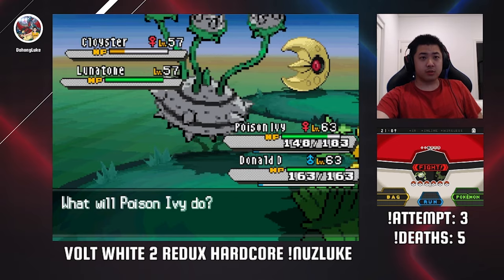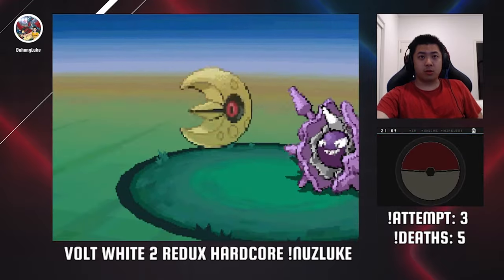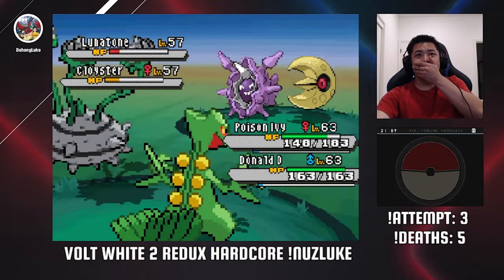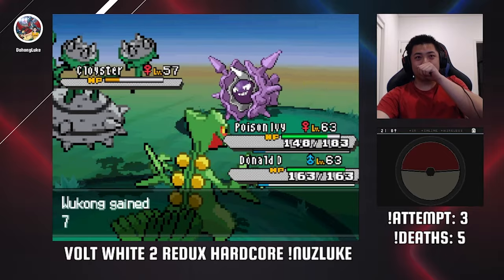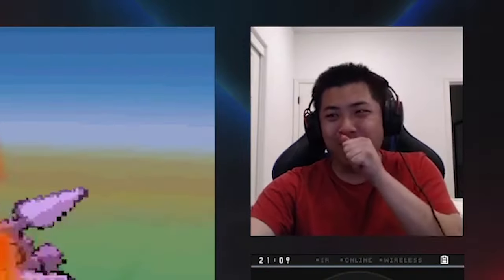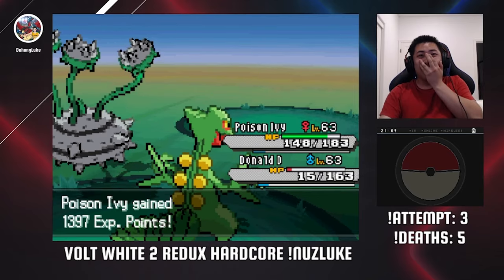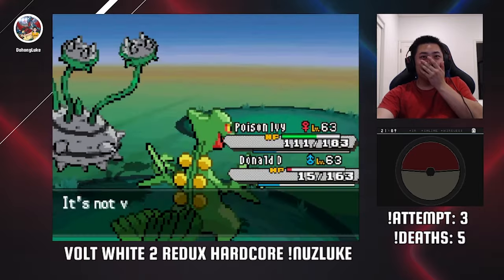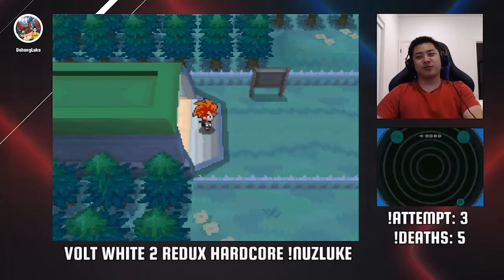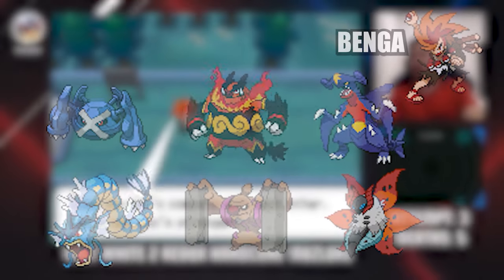After that, I run into an optional trainer on accident and get hard outplayed by some cheerleaders — it was a very close call but I managed to survive. Then there is a battle against Alder's grandson Benga, who in my opinion is one of the hardest custom boss fights in this game, with a team that packs a punch. I could have easily wiped here, but I was able to steer out of it. I led with Infernape against a Metagross which baits in the Garchomp. The Garchomp was guaranteed to use Earthquake, so I switched to Sceptile, but unfortunately it landed a critical hit.